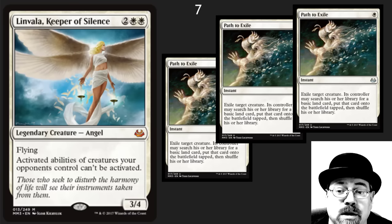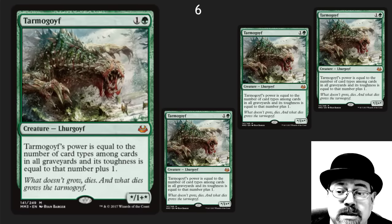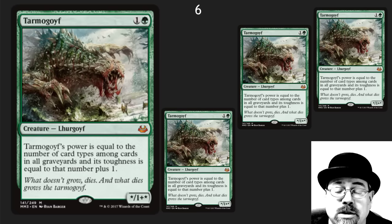Path to Exile is also excellent removal in other formats. Tarmogoyf — when Tarmogoyf is number six, you know the set's going to have some good stuff. I was a little worried Tarmogoyf was not going to be reprinted in this set. The price tag is still really high. A lot of people need this card to play in Modern, and I'm super happy that it's still in the set.